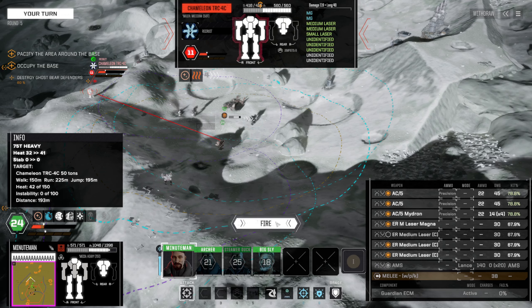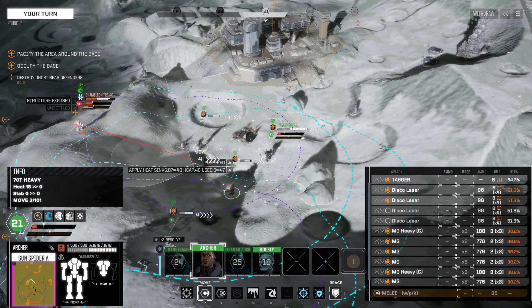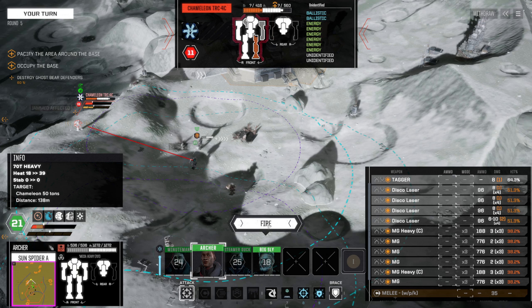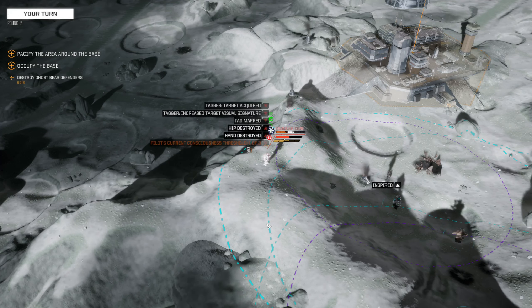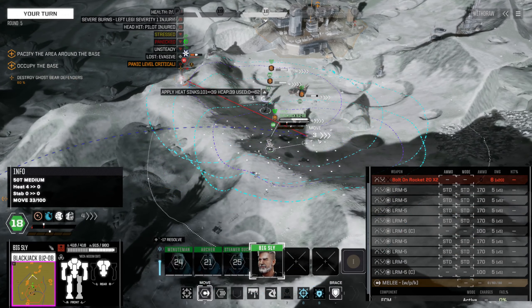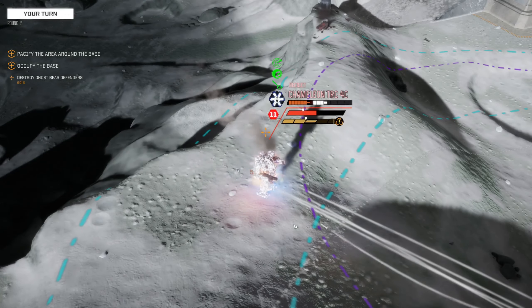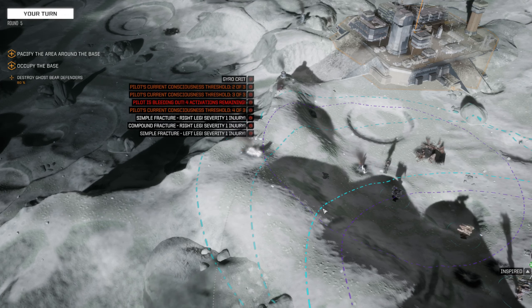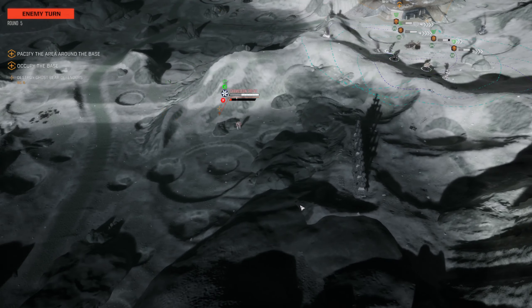This actually works so let's do it. We opened him up - let's fire everything. Hit hit hit hit - engine crit! We don't need our LRMs. He's down.